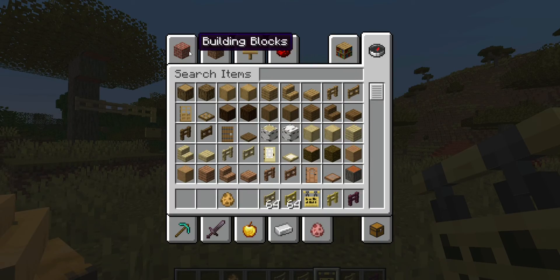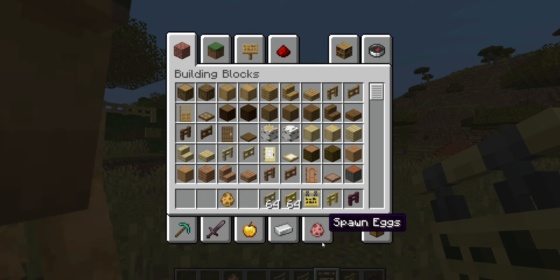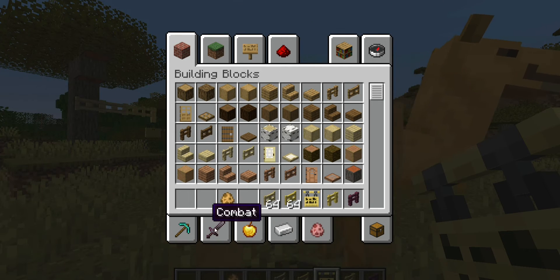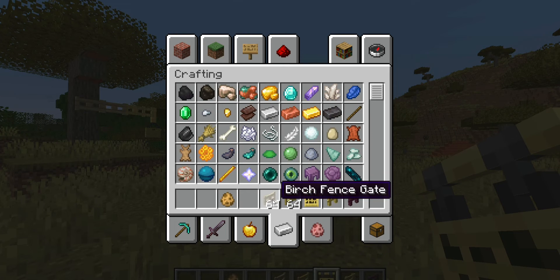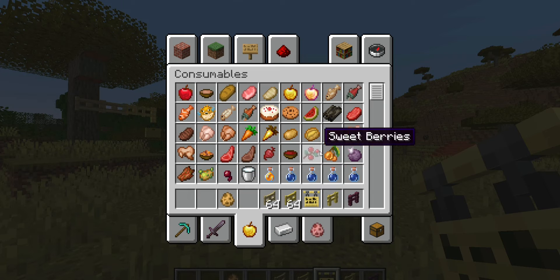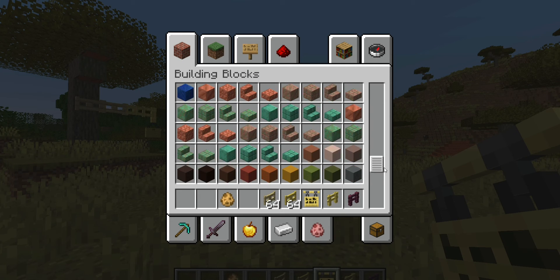Then we'll have a look at the new icons and the names. The icon at the bottom has all changed. We have a new one right now — iron ingot and golden apple originally, like carrot and different sorts. And also natural blocks — before it was called nature blocks.